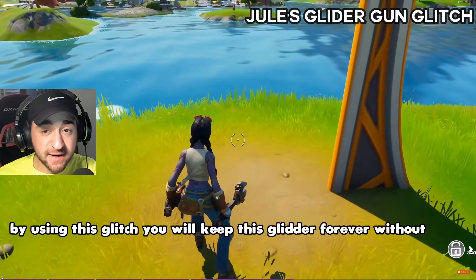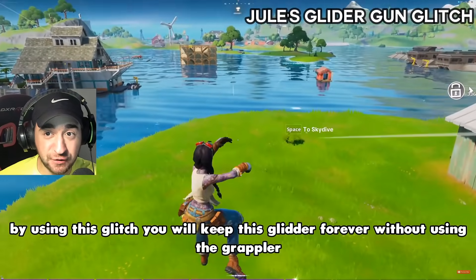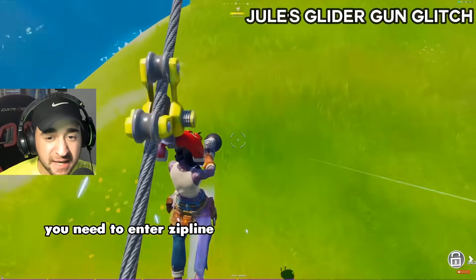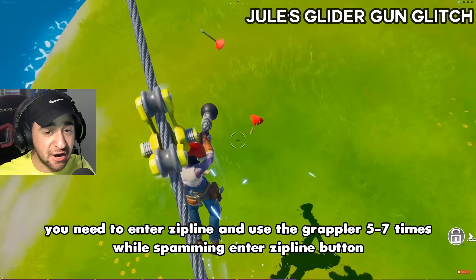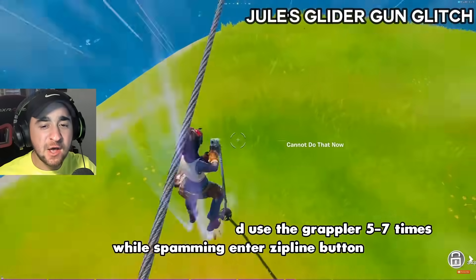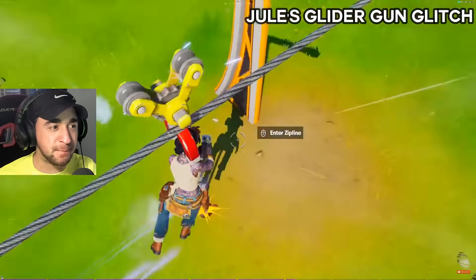We are about to check out every single glitch in Fortnite Chapter 2, Season 3. Jules' glider gun glitch. Huge shoutout to Glitch King. You need to enter a zipline and use the grappler five to seven times while spamming either zipline button.